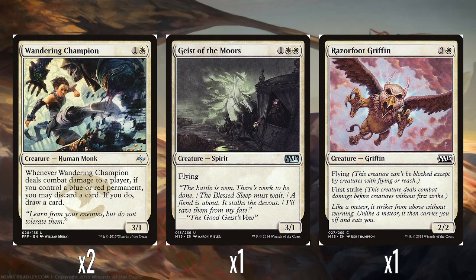Two Wandering Champions: one and a white for a 3/1. When it deals combat damage to a player, if you control a blue or red permanent, you may discard a card — if you do, draw a card. Not a hard condition to meet in the deck since you're dual-coloured anyway. I really like this cycle of uncommons in Fate Reforged that care if you have either an ally or enemy colour. The Battle Brawler — the black Orc that gets +1/+1 and first strike — is probably my favourite. This one is okay; the ability being dependent on combat damage is a little bit of a pain, and it's quite frail too. It's a rummage effect rather than a loot effect, but it's some card draw in white and red, which at the time is still a bit ropey. At the very least it's a 3/1 for two without a drawback, so it's fine.